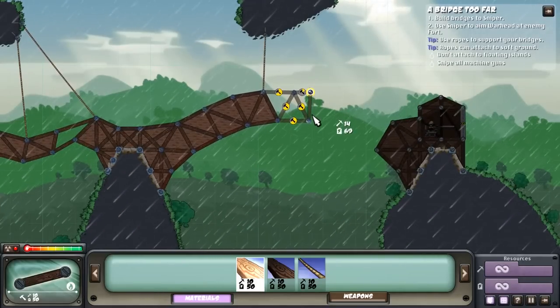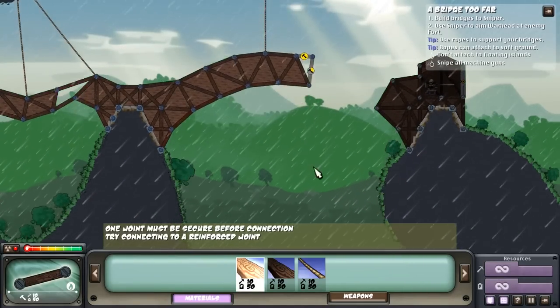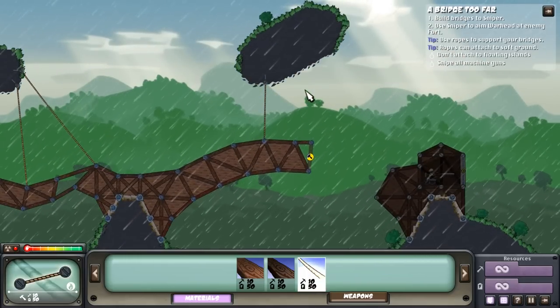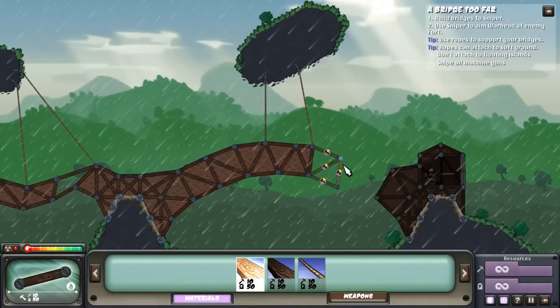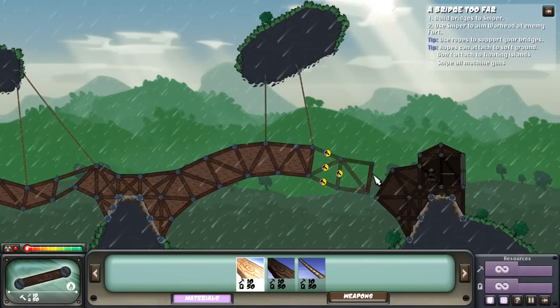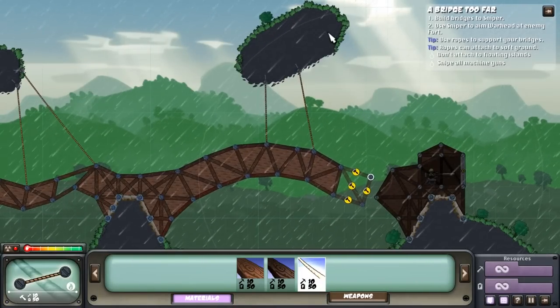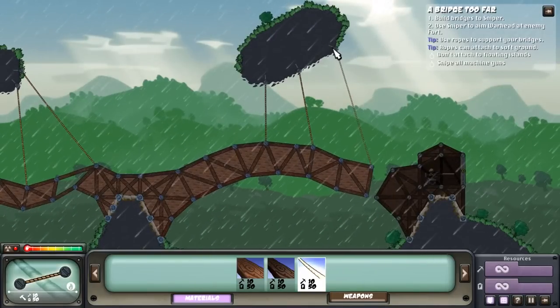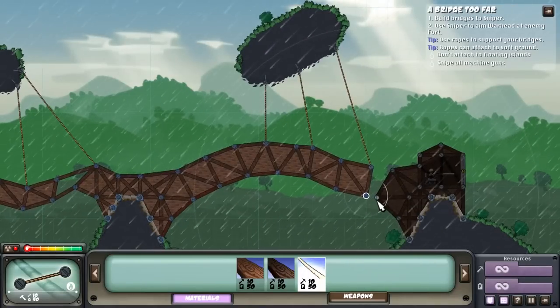Let's even this out a little bit and go all the way down to that. Once again, let's put another rope on. Just like that and we should be good to go all the way to the end, or at least pretty close to it. Let's do another one just in case. I'm going to wait for it to bounce upwards and then attach this so it stays like that. Perfect - that's actually a really nice bridge considering the gap we had to cross.